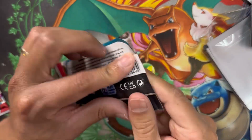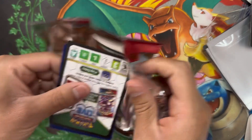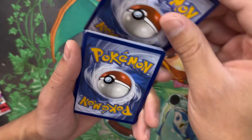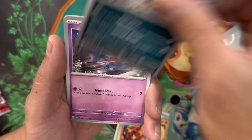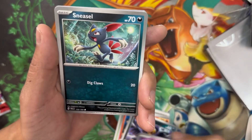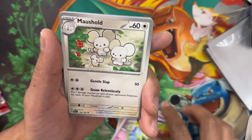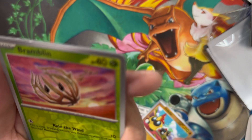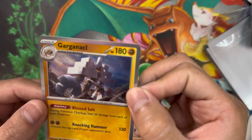Pack seven: Leaf energy. Charcadet, Murkrow, Spiritomb, Sneasel, Floragato — I really like the artwork on this one. Morpekohold, Tinkatuff, Reverse Holo Finizen, Reverse Holo Bramblin. And then we got a Holo Gholdengo — I really hope I said that right, I probably roasted that name.